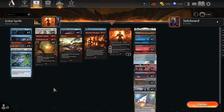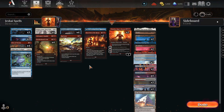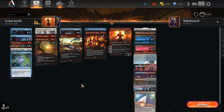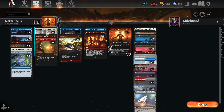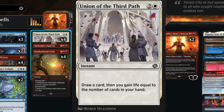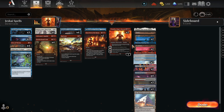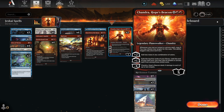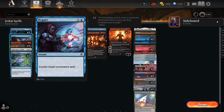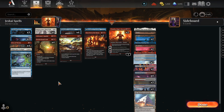This is the Jeskai deck we are gonna play today. The goal is to survive — we have some removal with Fires of Victory, Brotherhood's End, and Burn Down the House to clear the board. We try to survive using Union of the Third Path, which is 3 mana instant: draw a card, then gain life equal to the number of cards in your hand. This is really good against aggro decks, especially if you have Chandra down so you can copy the spell. We also have Negate for counterspells, since there's a chance you'll face another midrange or control deck where Negate becomes very valuable.